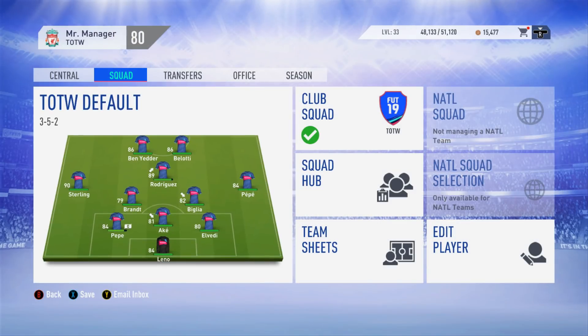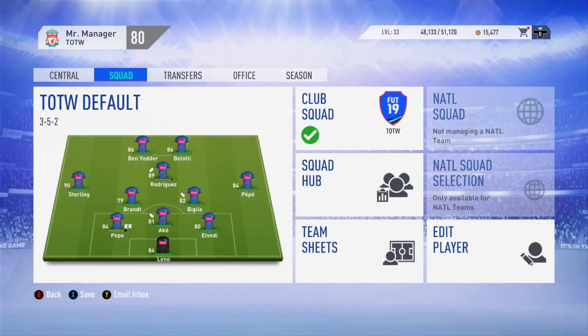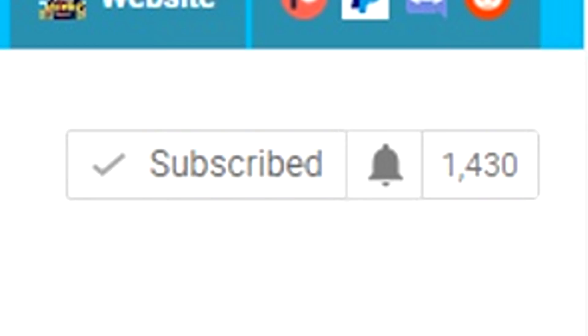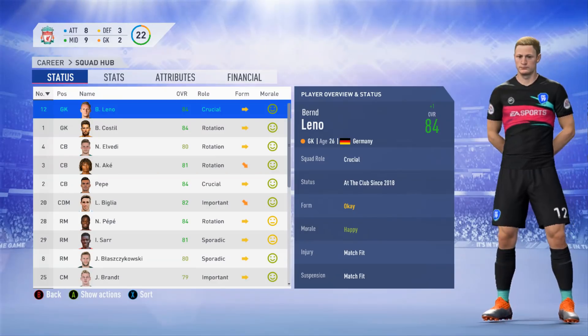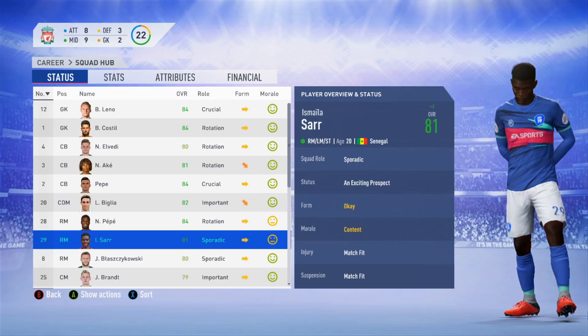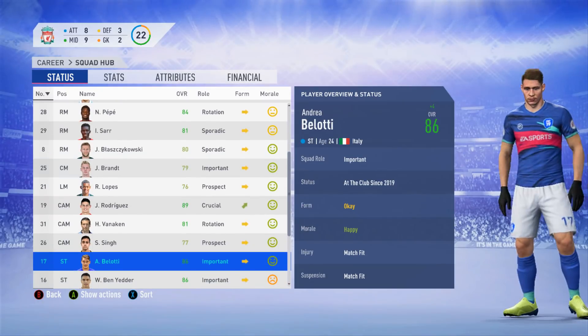The team of the week kit is going to be applied to all of the players. I don't know how this has been done, but the person who managed it is FyferFifa, once again helping me out with a squad file. You can subscribe to his channel in the description below or with a card in the top right. He's been helping me a lot with these cheat engine experiments. On the squad hub, everyone has actually got the right kits — the actual team of the week kit. This is unbelievable. I love it.